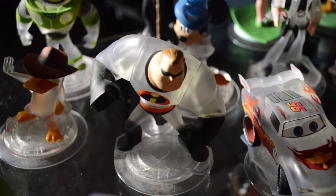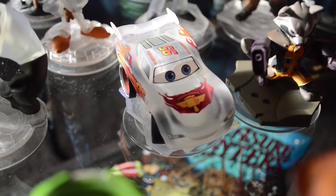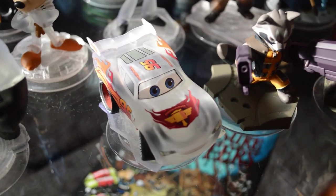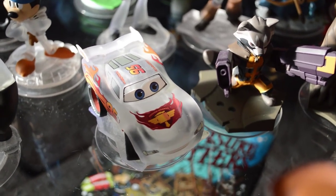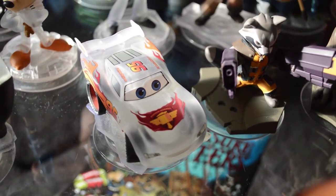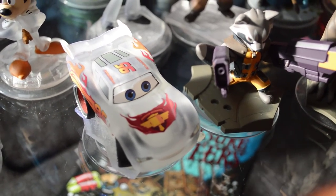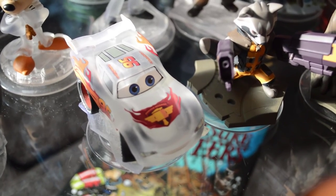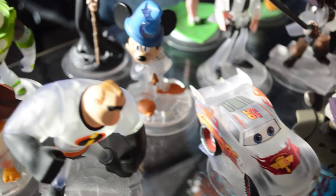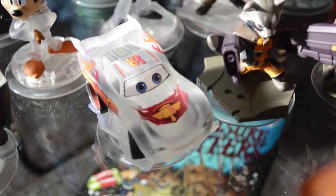Next up, Crystal Mr. Incredible — he's got the paint job done at the perfect spots. And then Crystal Lightning McQueen. He was actually close to one of the last crystal variants we got. Crystal Sorcerer's Apprentice Mickey was the very last. We weren't really sure when we started the game if we were going to get all the crystal characters, because we weren't really sure how fun the game was going to be with just the play sets — until we got into the toy boxes, which we really, really love.